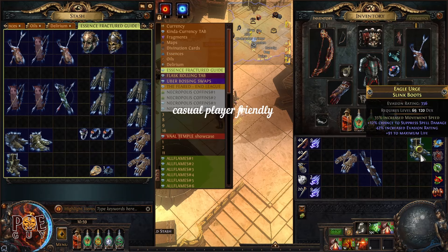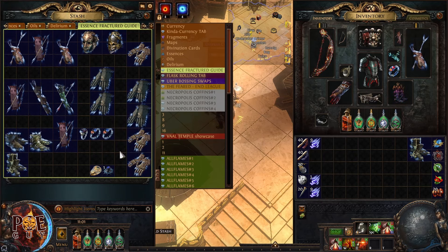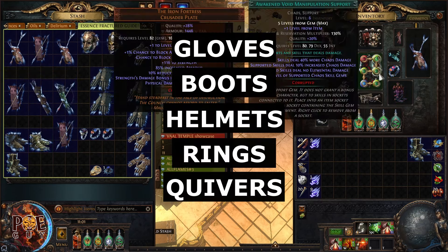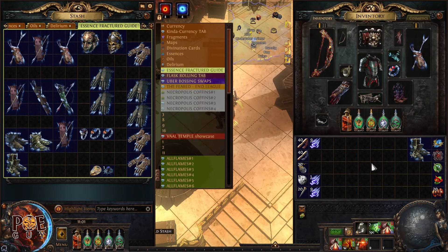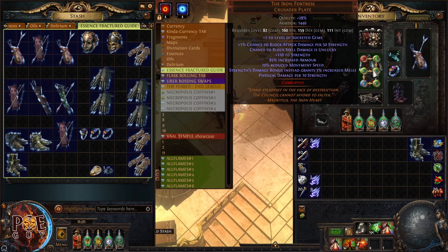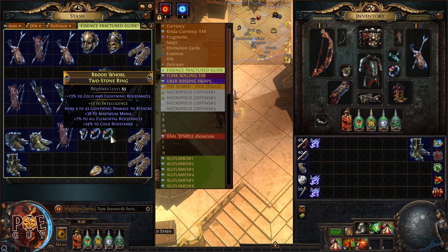Essence crafting on fractured bases is casual player friendly — you don't need to think too much. For essence crafting on fractured bases, I only craft gloves, boots, helmets, rings, and quivers. I skip body armors, belts, and amulets — mostly because there are a lot of strong unique versions and they tend to sell harder.